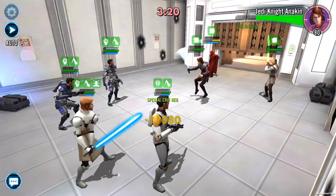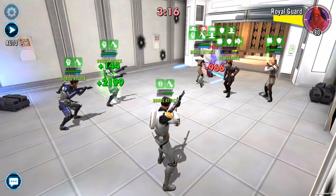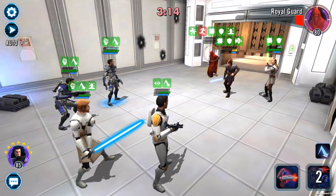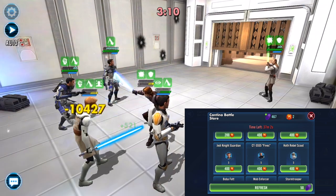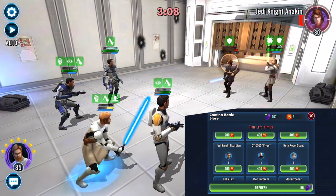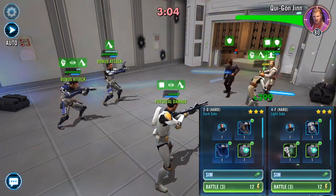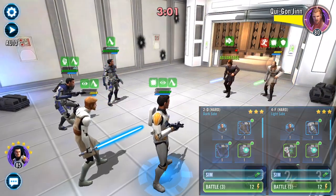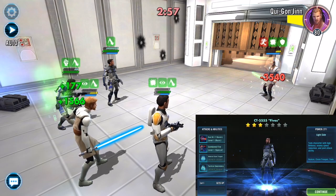A lot of people usually recommend getting Fives. Well, how do you unlock him? He's actually fairly easy to farm. You can get him in Cantina Shipments — for 400 Cantina currency you can get 5 shards of him. That's how I farmed him to 7 stars. He can also be found in hard battles, more specifically Dark Side 2D and Light Side 4F. You can also get him in Bronzium Packs quite frequently.